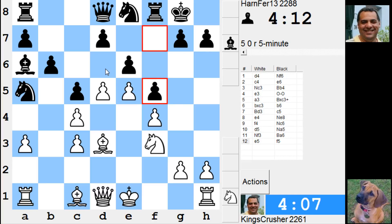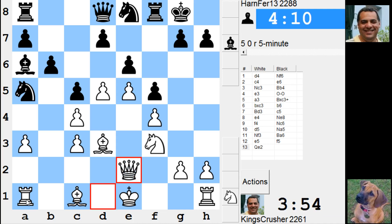So d6 looks interesting. Queen e2, just queen e2. Might be free — that's annoying, might be one. Maybe that's a good space of voyage just to do this.